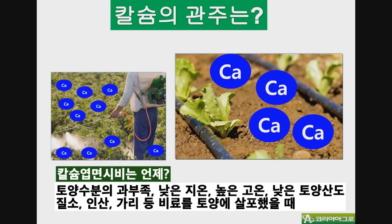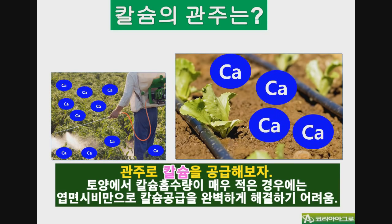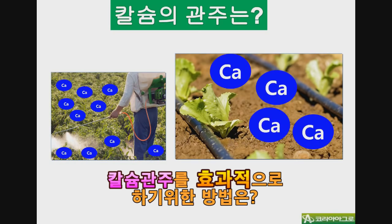안녕하세요, 저는 Koriak입니다. 지난해 calcium 엽면시비의 필요성과 calcium 엽면시비를 공급해야만 하는 경우를 알아봤었습니다. 하지만 관주시설이 되어있는 경우라면 고온기나 지온이 낮은 저온기 등 뿌리로 calcium을 흡수하기 어려운 경우를 제외하고는 관주로 calcium을 공급하면 부족한 calcium 공급에 큰 효과를 볼 수 있습니다. calcium은 4번째로 많이 흡수해야 하는 성분이고, 관주시설이 있는 포장은 일반 노지보다 자람이 좋고 수확물이 많기 때문에 토양 calcium 공급이 여의치 않은 경우 엽면시비만으로는 calcium을 충분히 공급하기 어렵습니다. 오늘은 관주로 calcium 공급시 어떻게 하면 좀 더 효율적으로 calcium을 뿌리로 공급할 수 있는지 알아보겠습니다.